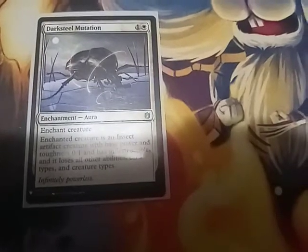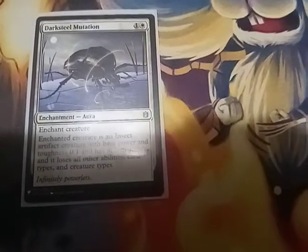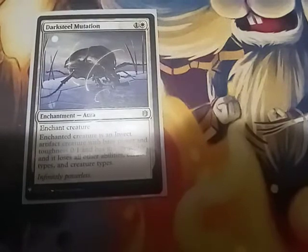Darksteel Mutation — you turn a creature into a bug, an indestructible bug, and it loses all abilities.